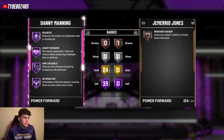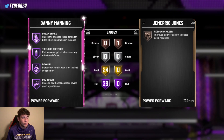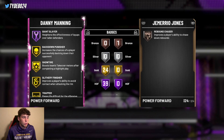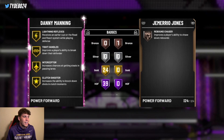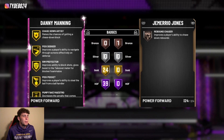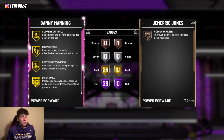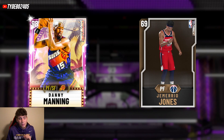Pink Diamond Danny Manning has 39 Hall of Fame badges with 24 gold badges and 63 total: Hall of Fame catch-and-shoot, relentless finisher, range extender, quick draw, green machine, clamps, dead eye, unplugable, intimidator, moving truck, quick first step, needle threader, pogo stick, and tireless defender — with some great finishing badges too. His 24 gold badges include post move lockdown, handles for days, rebound chaser, tight handles, interceptor, pick dodger, and pick pocket. I wish some of these were Hall of Fame, but for just over 5k MT Danny Manning is far and away the best budget power forward in NBA 2K20.